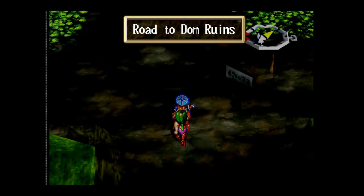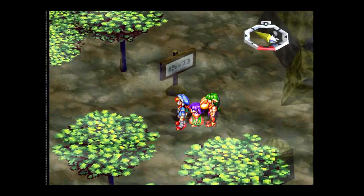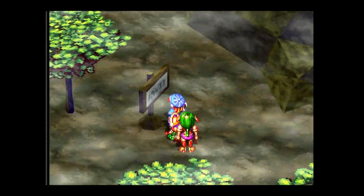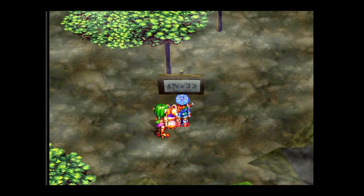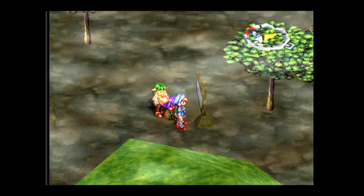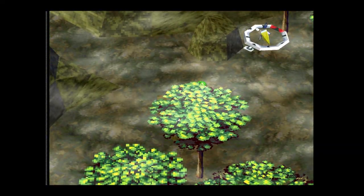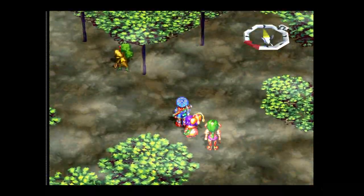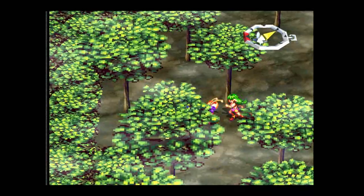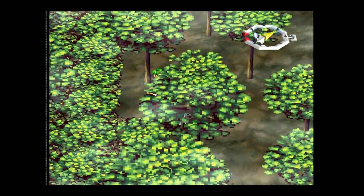Let's head to the Dolm Ruins. The road to the Dolm Ruins — the way to go, really, is to follow the trail east. One of these ways will take you there really fast, one of these ways will hardly get you there. And there's some gold hidden behind that tree.